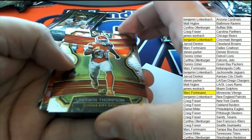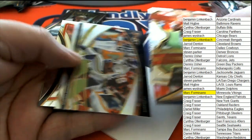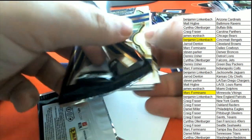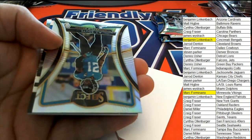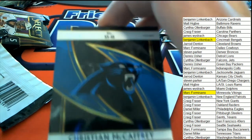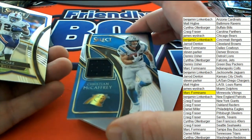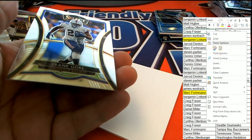Good luck everybody, here we go - the third hit is coming up. Nice Daniel Jones. I like those snapshots, these look so nice in Select - really like Select. Xavier Woods. Here's our hit - it's a Christian McCaffrey, it's a Christian McCaffrey numbered to 299! Carolina Panthers relic hit - McCaffrey! That is Craig F pulling out McCaffrey.